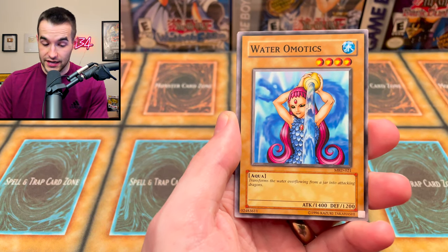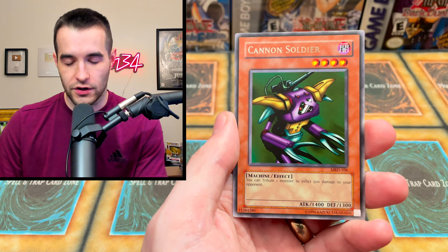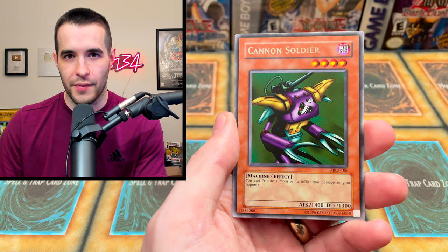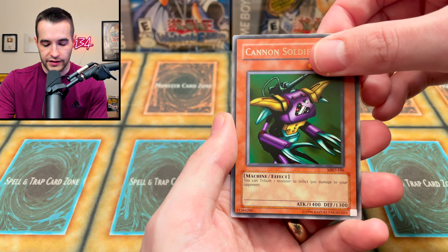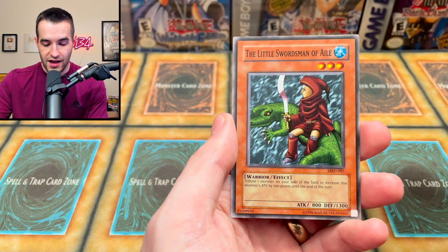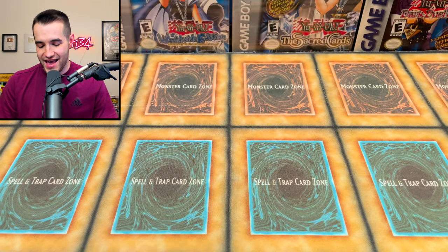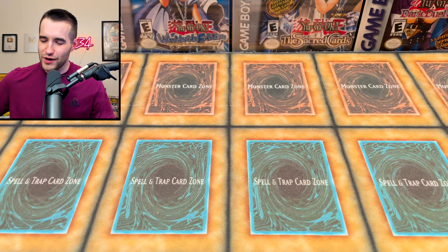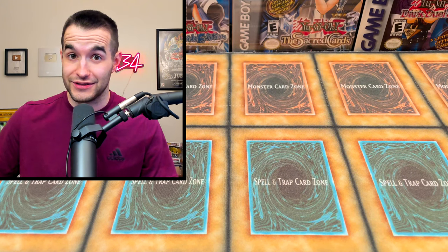Water Omotics — it's got a shirt on, very nice. Cannon Soldier, just a regular rare. The next card will determine who wins the battle — will it be Change of Heart, a secret rare, Gate Guardian, B. Skull Dragon? Let's go! It's just Little Swordsman of Aile. So it looks like the newer one — Legendary Collection 4 Joey's World — is probably going to take it. Pretty good Legendary Collections overall though.